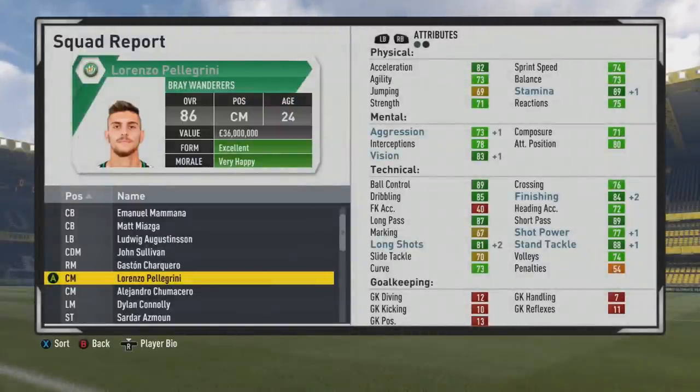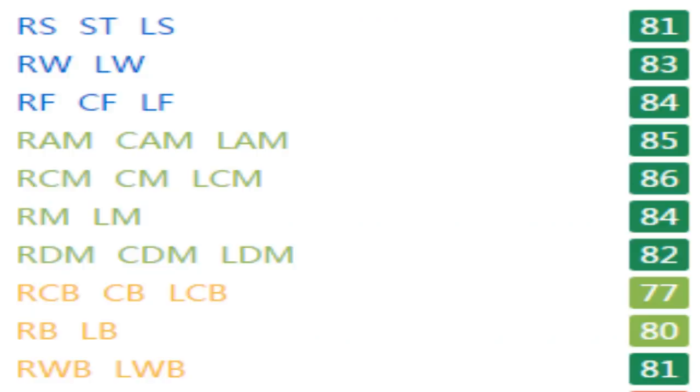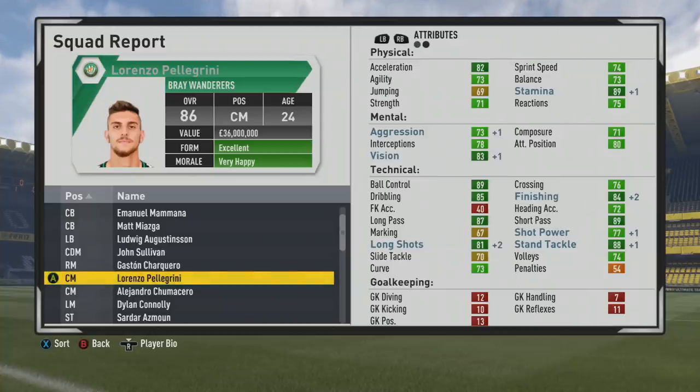He's a very solid, well-rounded player. In the position calculations: 81 as a striker, 83 as a winger, 84 as a center forward, 85 as a CAM, 84 as a right mid and left mid, 82 as a center defensive mid, 80 as a fullback, and 81 as a wing back. That's nearly 80 at every basic position except center back — pretty incredible. His best position is probably center mid, but he could even be a good CDM with that long passing to dictate play. Pace is pretty solid, high stamina at 89, 85 dribbling, 89 ball control, 84 finishing, 87 long pass, 89 short pass, 81 long shots, and really good stand tackle.